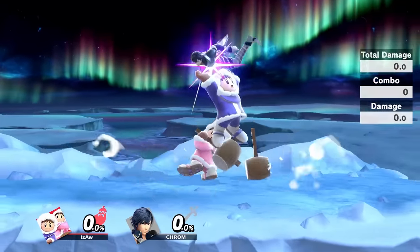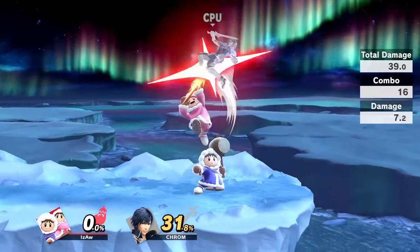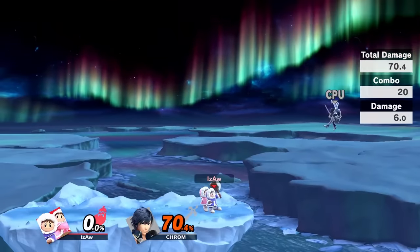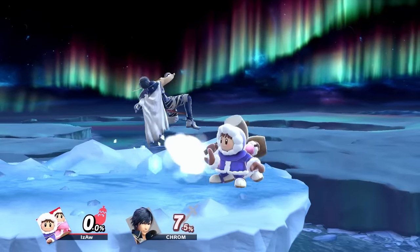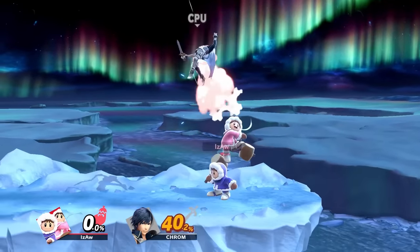One of the most potent desyncs will allow you to get this combo. It works on all characters except maybe Jigglypuff, and it will deal a lot of damage. You can also choose to do a back air instead to send them offstage instead of upwards.